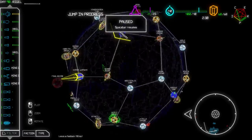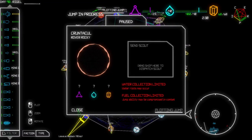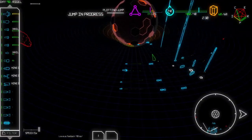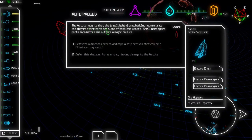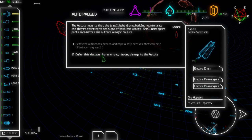I'm not seeing any other trade beacons apart from that, so let's go here. That's going to be a rover planet - that's fine. And my guys are going on their own ways, that's good. The Astute reports that she is well behind on scheduled maintenance and they're starting to see signs of problems aboard. She'll need spare parts soon before she suffers a major failure. Activate a distress beacon and hope a ship arrives that can help, or defer this decision for one jump, risking damage to the Astute.